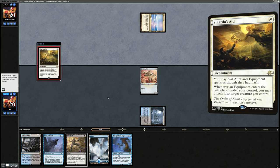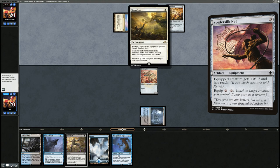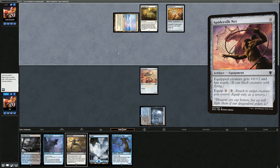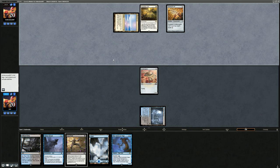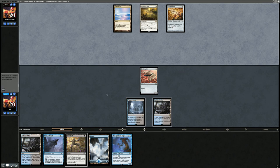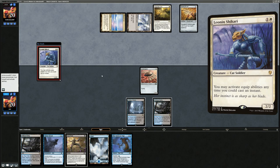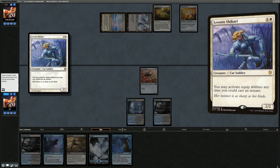Opponent plays Sigarda's Aid into a Glimmer Vial — probably a deck planning to play a bunch of equipment and actually use them. We just play a fetchland and say go. Running Smoke Shroud on Ornithopter now: if we Ninjutsu next turn, the Smoke Shroud falls off and gets attached to the Naga, which gets in one more damage. But we might want to keep Fatal Push to kill a creature — and there's Leonin Shikari, a 2/2 that can activate equip abilities any time they could cast an instant. Let's Fatal Push that.